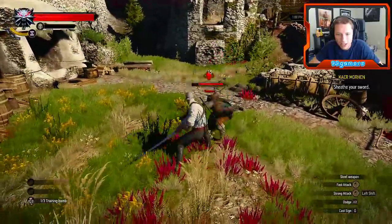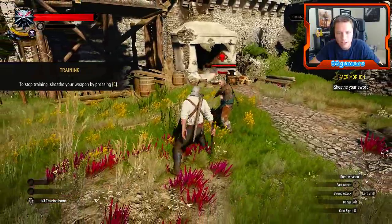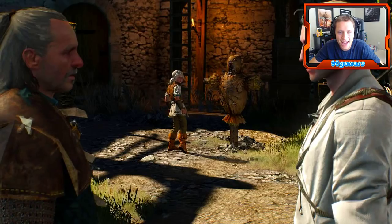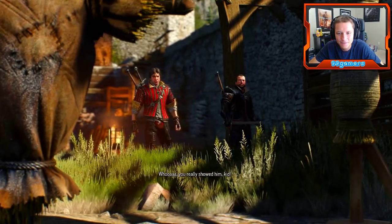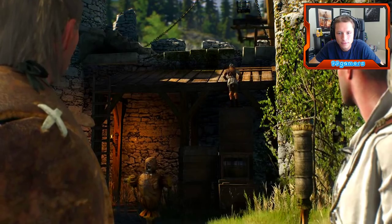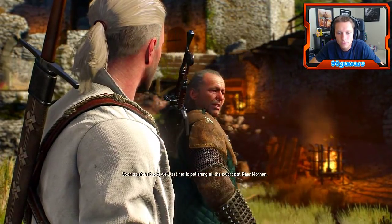Damn it! I'm going to try to get used to it a little bit. Alright, that's good enough for me. That was a cheap shot! Here goes the head — that was impressive. You really showed him, kid. Ciri, get down here. She's a little freerunner! As soon as she's back, we'll send her to polishing all the swords.